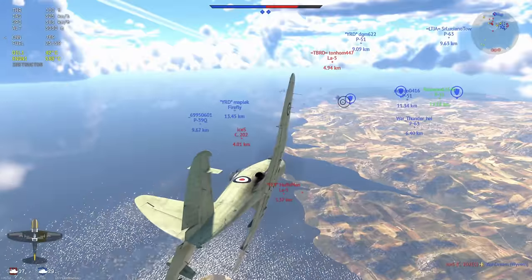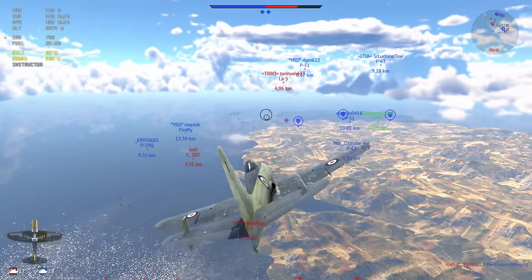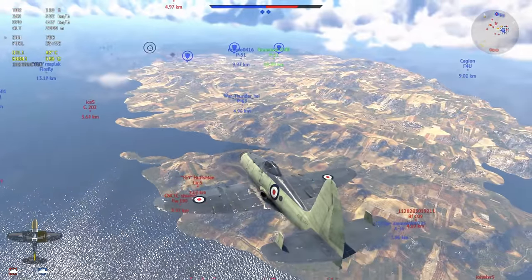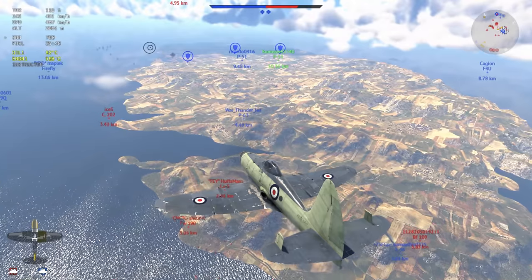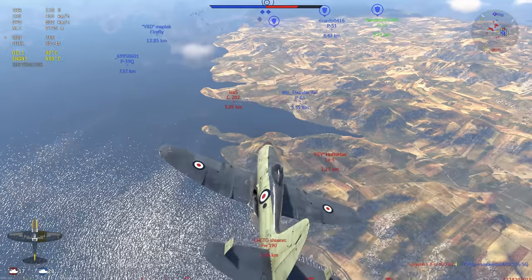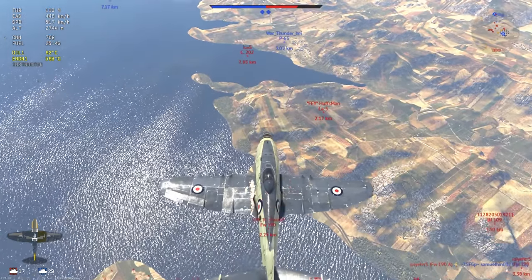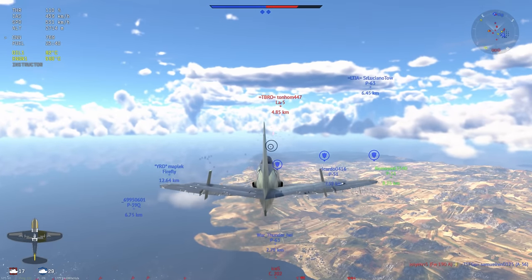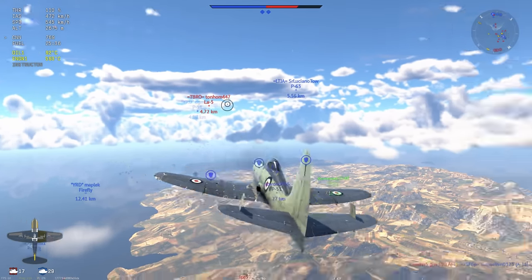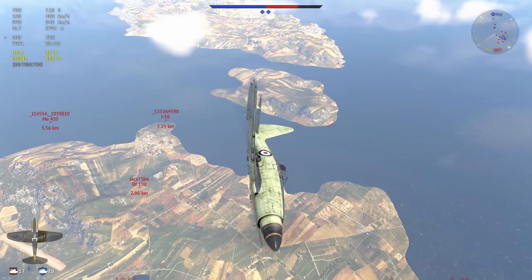All of my opponents are basically at sea level and they've made a critical error. This is pretty much the number one thing that you do not do in props — you have to climb. It's as simple as that. If you do not climb you're going to be left in the dust; you'll have no residual energy to turn into dogfighting capabilities and you won't be able to pick your battles.